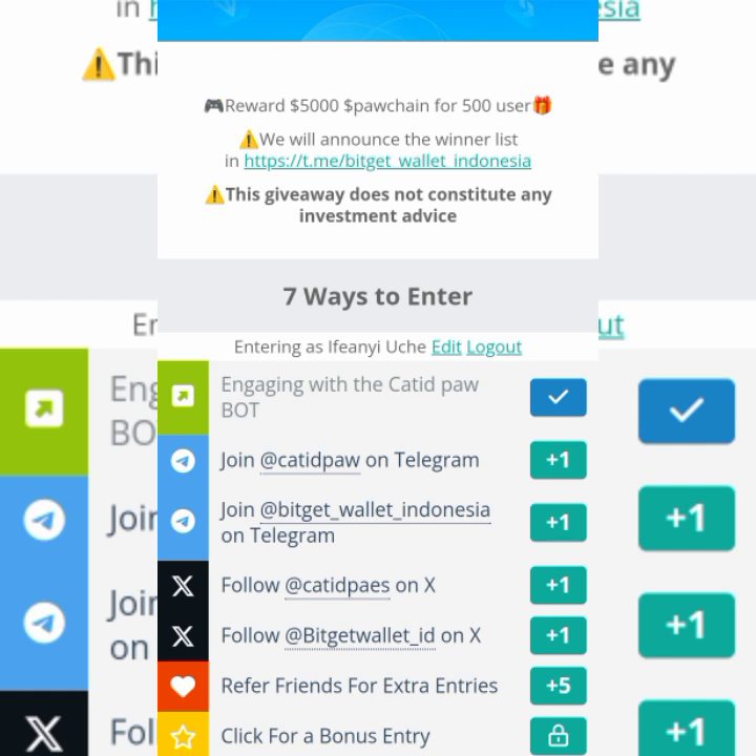The first way is to engage with CatIDPaws — I've done that already, so it's already checked for me. When you log into CatIDPaws and come here, tap and it will take you back to open CatIDPaws. If it shows you've been denied, it's because your CatIDPaws is still open in another browser — close the first one and continue. Next, it will request your full name and email. Make sure you've already registered for BitGet first using the link in the description, then join CatIDPaws. Use the same email you used to create your BitGet account. Then it will request a Cloudflare verification — just tap on that and read through the terms and conditions.